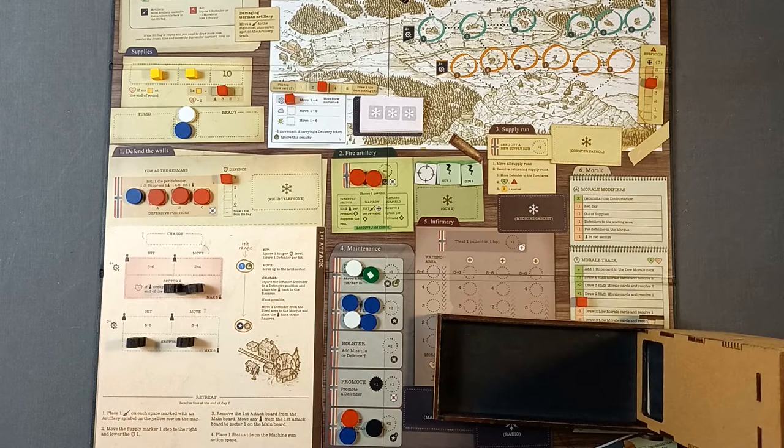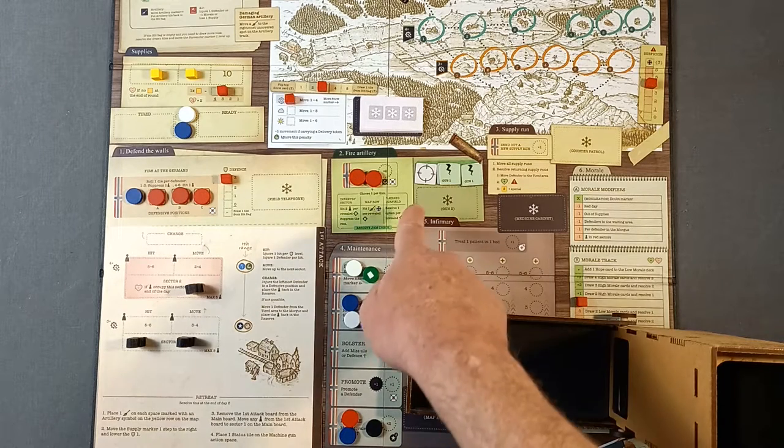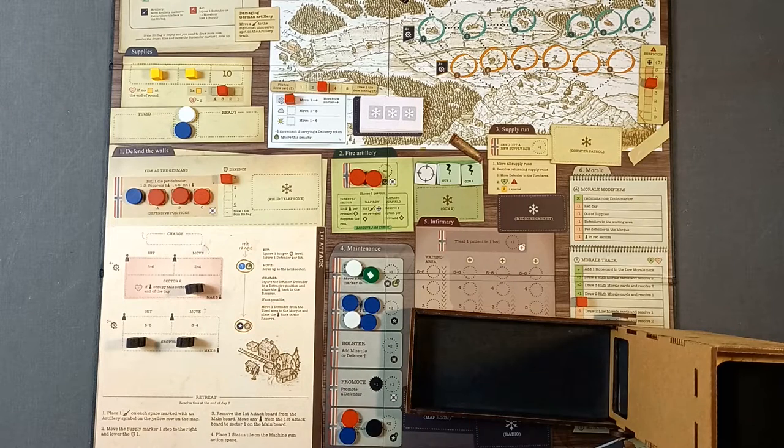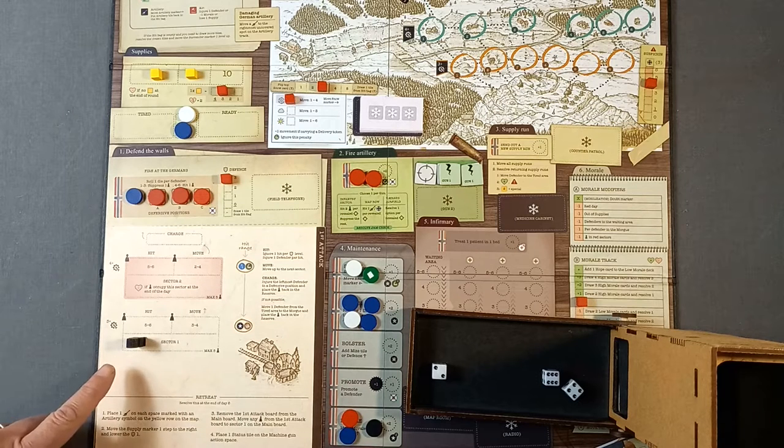Now we fire at the Germans. The volunteer can only reach the red sector — throwing for the volunteer: one to three suppresses, four to six hits. Result: five — lovely, a hit. If we're successful with the three soldiers we can change our target for the artillery. Three soldiers roll: result gives us two hits. We take out the infantry in the red sector and one more. One suppressed German stays in place.